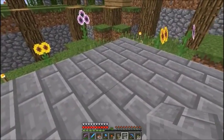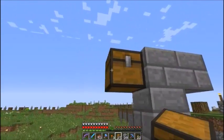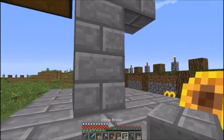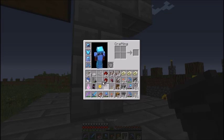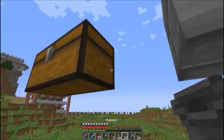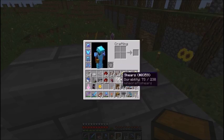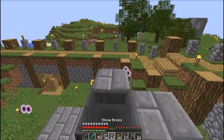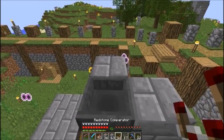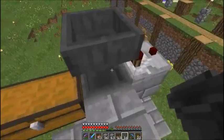My item sorter goes in a line — chest right here. I'm going to pop right into the chest. Our item sorter will be up above that. Doing the whole item sorter now. The redstone comparator pointed that way, and a hopper pointed into the redstone comparator so it doesn't empty itself.